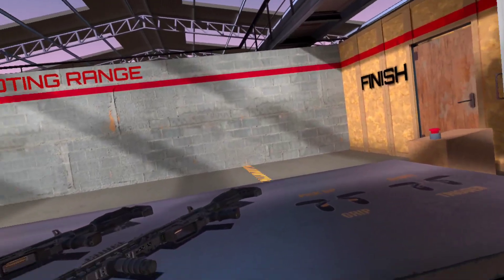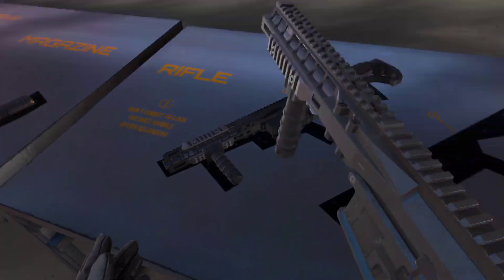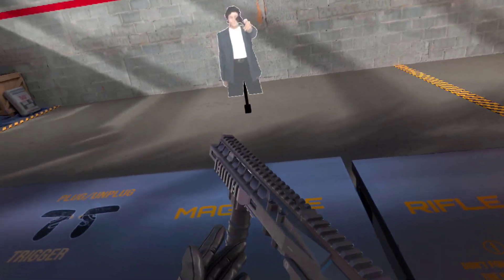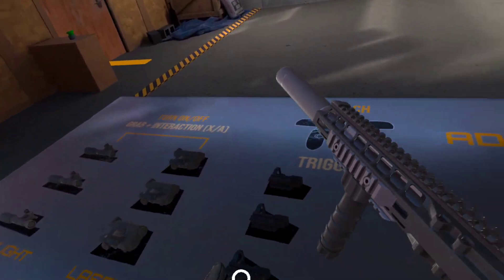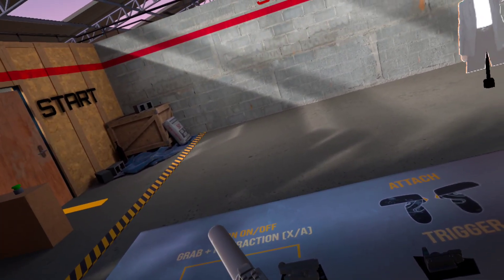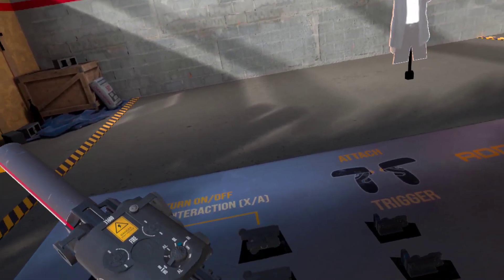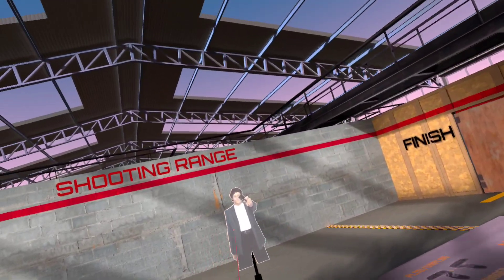My legs are sore from playing these games. Turn with the right stick. Grab the magazine from the table and load the gun. There are extra magazines on your belt — you can use them anytime. Assemble the weapon with the modules you need. There is a terrorist target above you — shoot it when you're ready.